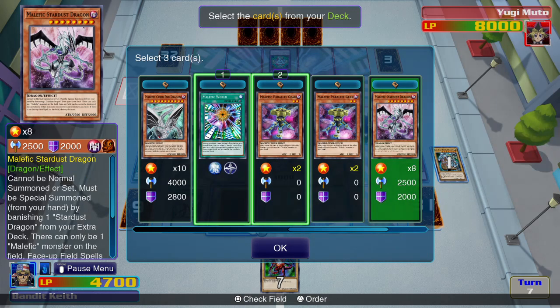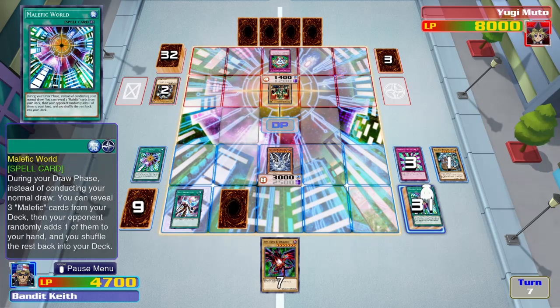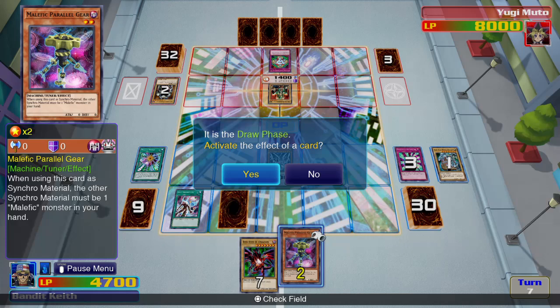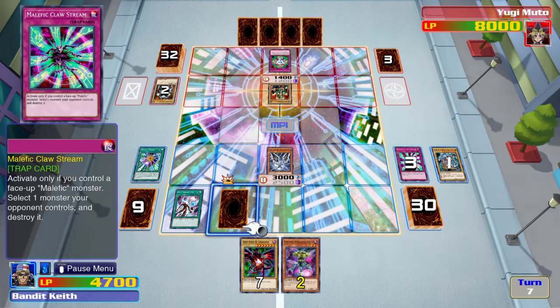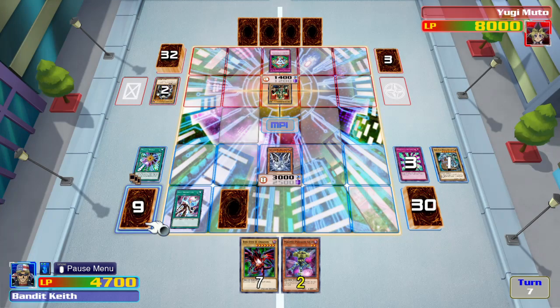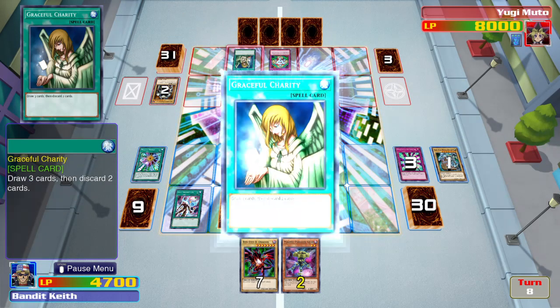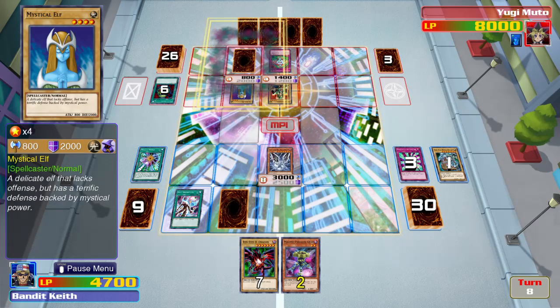I'll get another Malefic World and Malefic Gear. Malefic Paradox Gear is a very powerful tuner monster - if I place it on the field by itself and I have a Malefic Stardust Dragon in my hand, I can synchro summon from the field and hand to summon this monster. I totally said that name wrong, I know it. Well, this is the only problem with this deck - unless Yugi destroys it, this is the only monster I can use.